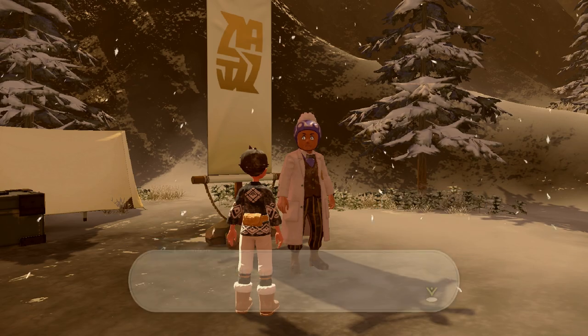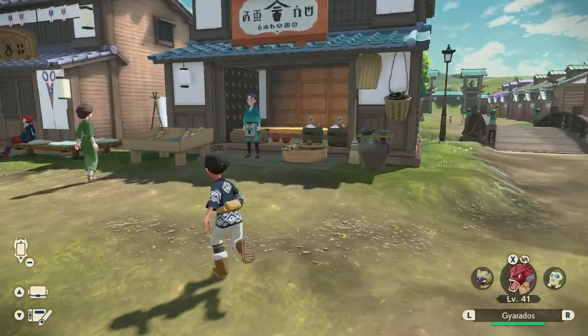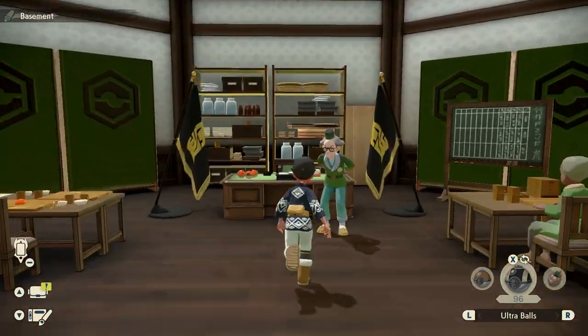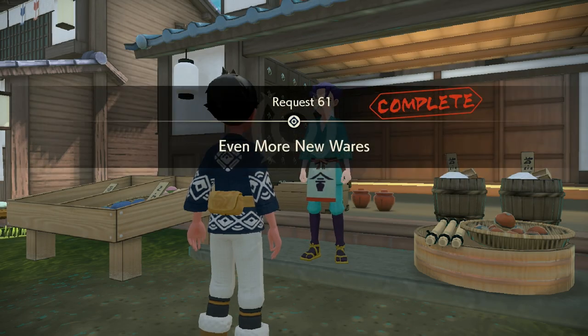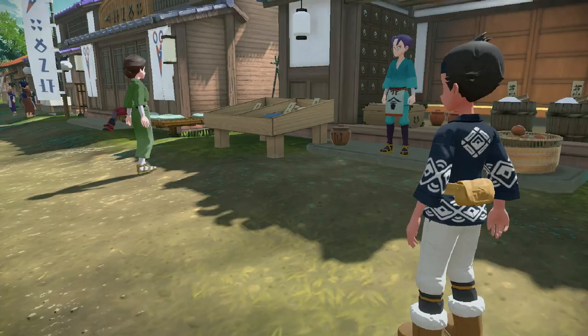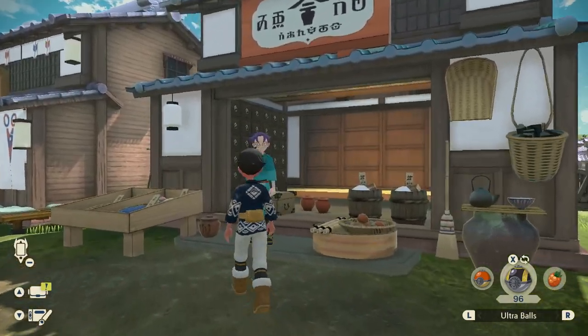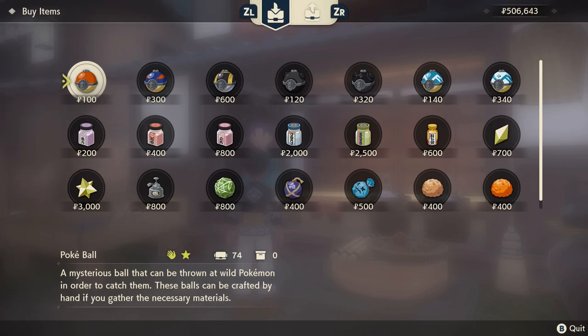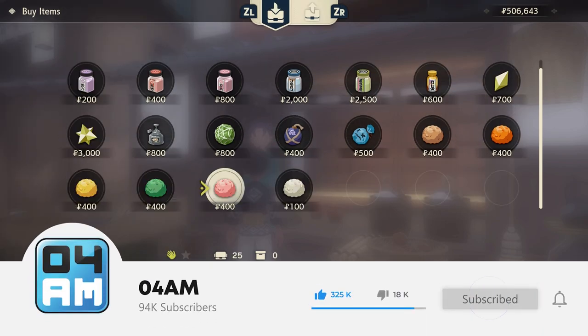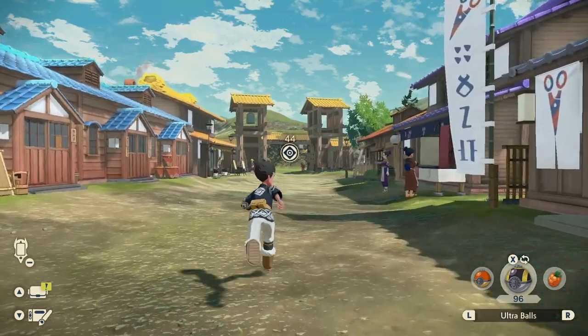Now you can easily complete all these requests one after the other. First, pick up the request at Choi's General Store. Then travel to the Galaxy Hall's basement and speak with Taohua. Rinse and repeat until he doesn't give you any more requests. You'll want to travel outside of Jubilife Village and travel back to trigger a new cutscene showing the family drama. After completing 'New Wares Yet Again', Choi will finally offer you all the wares you need for your adventures. Be a little careful with your money though, as items like the Sticky Glob can be pretty expensive to constantly buy.